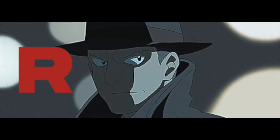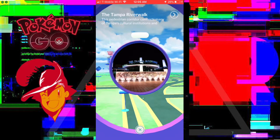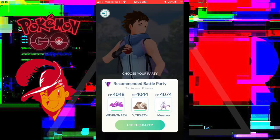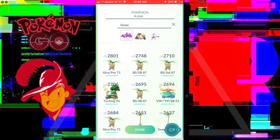Welcome back to a brand new video. We're going to see how we can get those riches from the Team Rocket Grunts. This was during the Stardust event where you're getting double dust for beating the grunts, and if you stack a star piece on top, you actually get three times dust. So we're getting 1,500 dust per match. Let's see if we can get to 50,000.